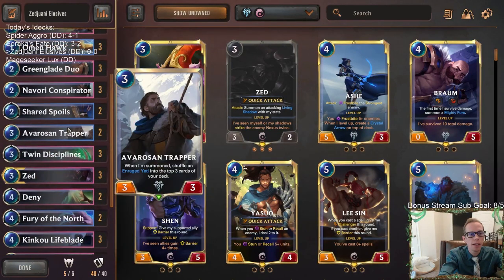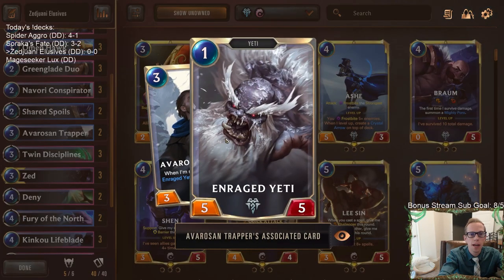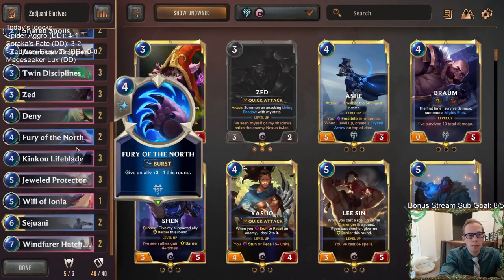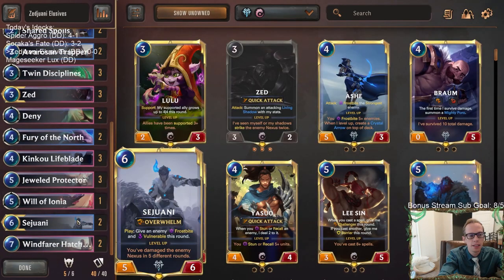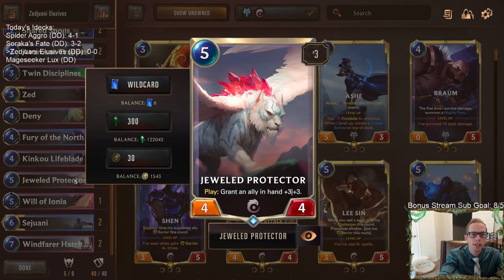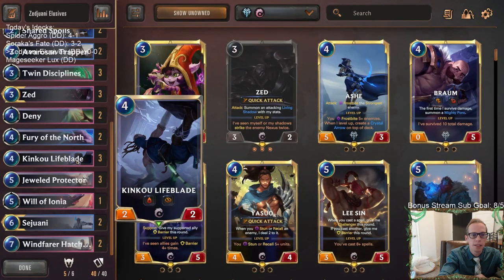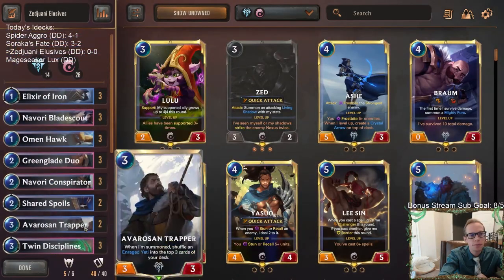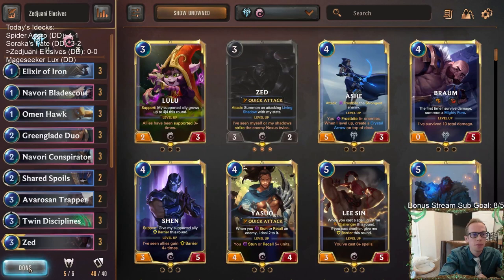I like the Avarosen Trapper in here just to have a really good efficient blocker — I think that's a nice addition. The Jewel Protector is one of my favorite cards, I think it's one of the most underrated cards in the game. Getting seven-seven worth of stats on two bodies and being able to pick what you want with the other plus-three-plus-three is just a great combination. Usually putting that on Kinkou Lifeblade as a five-five lifesteal elusive against aggressive decks.